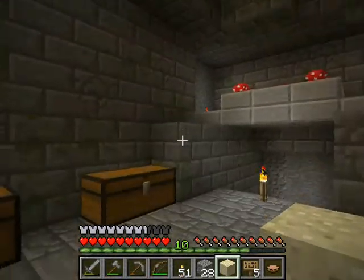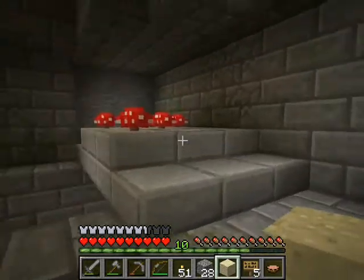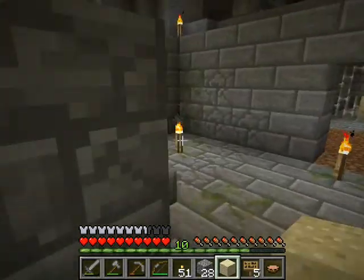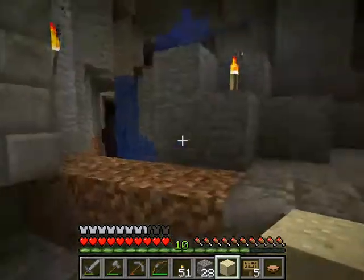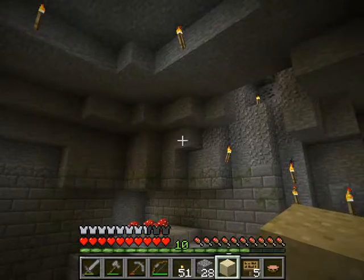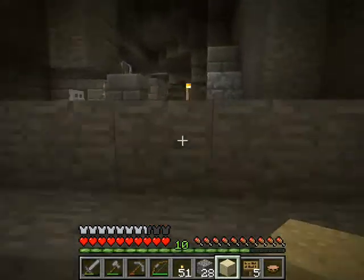This is what I would call a stairwell room, or a stairway room. There's usually an arch and then a quick set of stairs down to something. You might see another one or two as I go through. This is where a cave bisected, or crossed, or slammed into the stronghold.